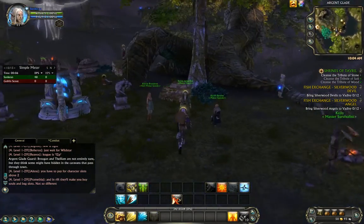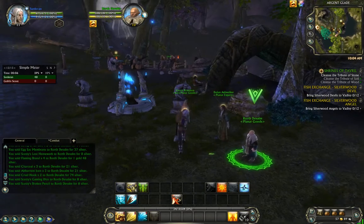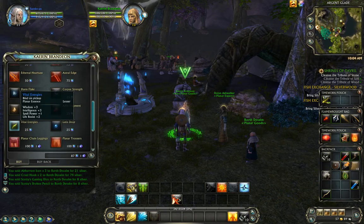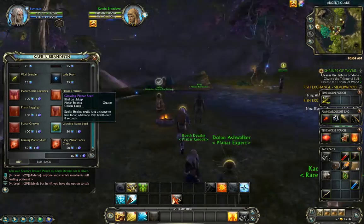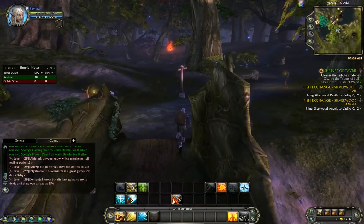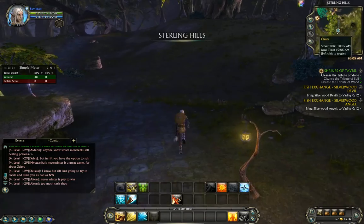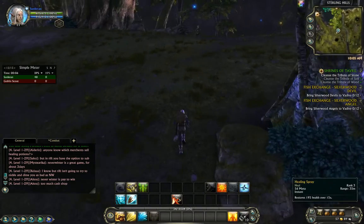One of the other reasons I did this is because in the planar goods — the rare planar goods — it offers an item called the Glowing Planar Seed. Healing spells have a chance to heal for an additional 200 health over 8 seconds. The reason I think this is important is because while the Purifier tree did give me some heals, they were all on cast times and I only got one or two. The Warden tree will give me actually quite a few of these abilities, and I'll be able to apply them better because these are all instant cast.